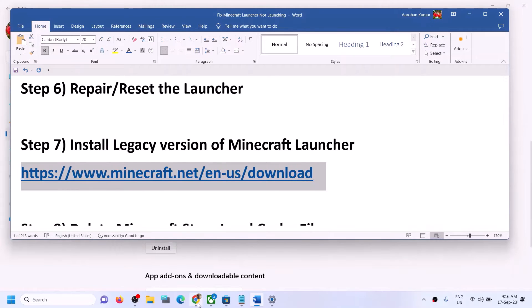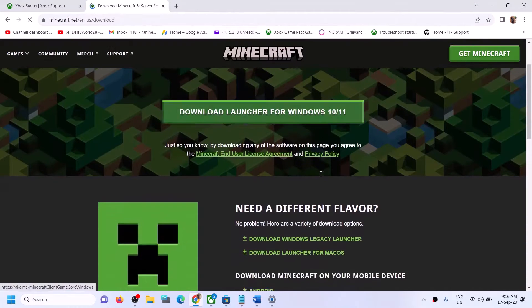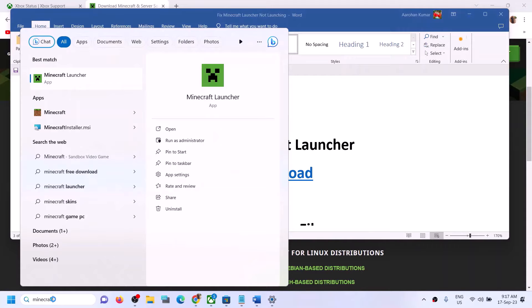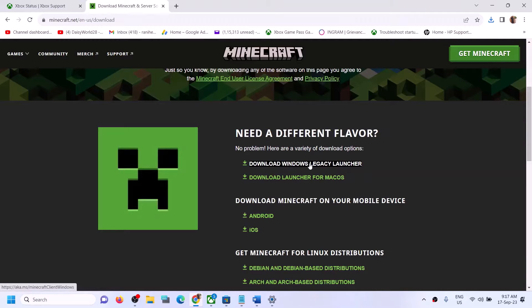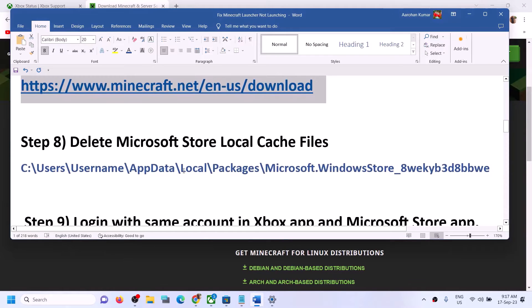If you're still unable to launch, install the legacy version of Minecraft Launcher. The link is provided in the video description — open it in a browser and it will take you to the Minecraft website where you can see 'Download Windows Legacy Launcher.' First, uninstall the previous version of Minecraft Launcher. After uninstalling, download and run the legacy launcher installer, then launch Minecraft Launcher.